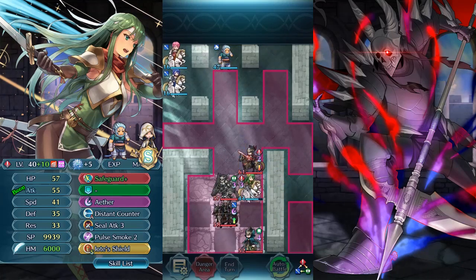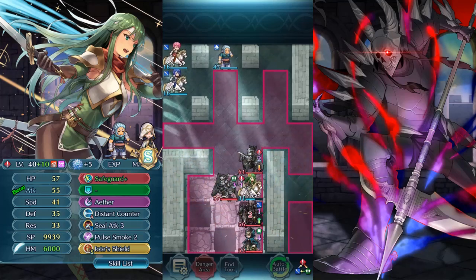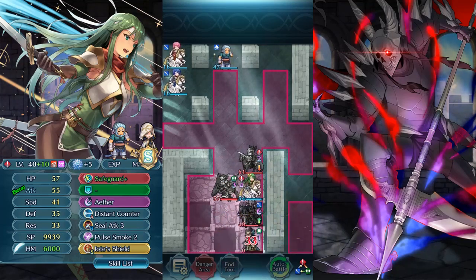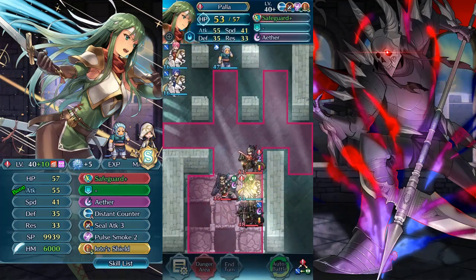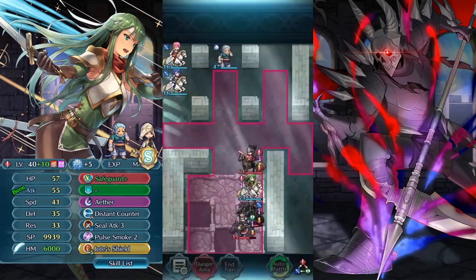It's really strong, but we also have Eitr to heal, so nothing too scary here. We'll hit the green guy — he's actually pretty scary, I don't want him to live for too long. It's actually the last one we kill, but that's fine. We still have full smoke, so they can't really use their specials.